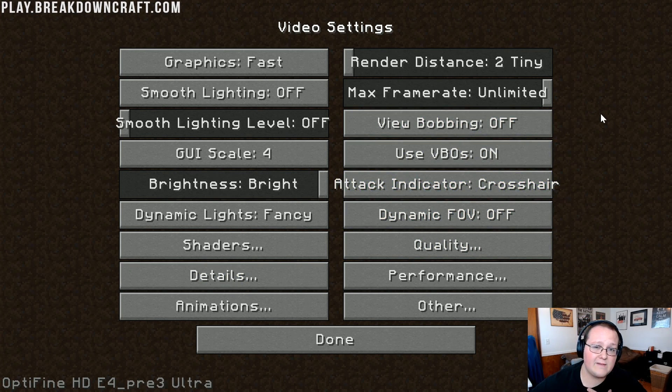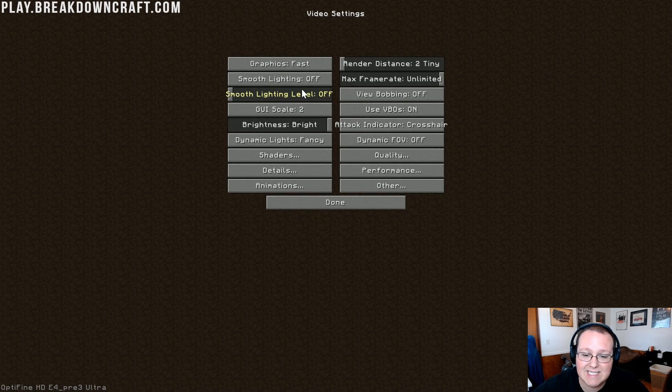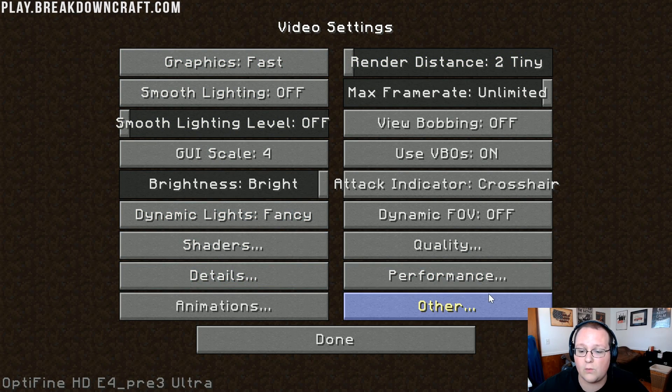View Bobbing doesn't affect performance — I personally have it off, but you can leave it on. GUI Scale — in theory, you want to turn it all the way down to 1, which gives you a very small GUI and the most performance optimization. But since this is a video about settings and you need to be able to see them, I'm going to turn it back all the way up.